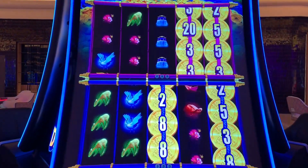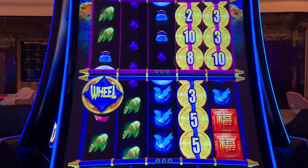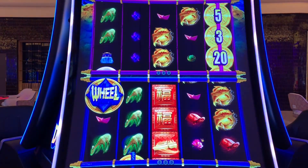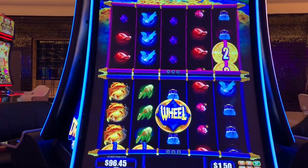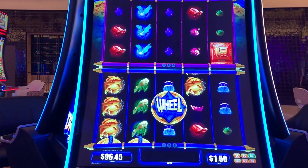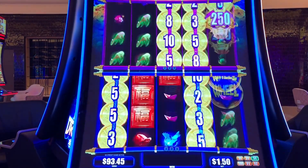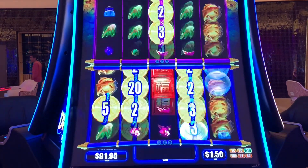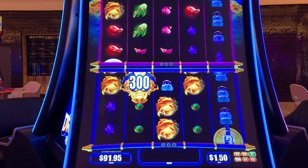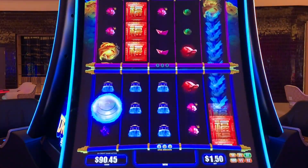I saw my little orb spaces disappear. A wheel? Oh, okay, that looks wild. Yes, it is. Sorry, I need to back up a smidge here. Let's get some action here, Double Dragon. Clearly, I need to get some spaces. Oh, I saw a multiplier space. Interesting. $0.60.